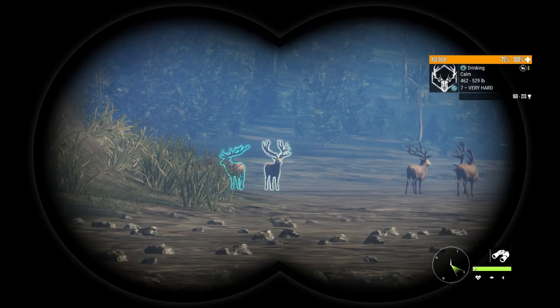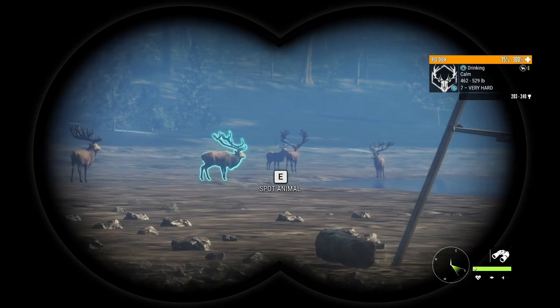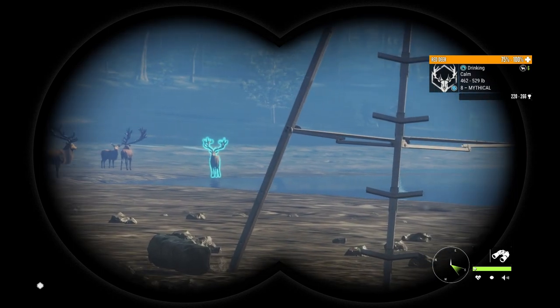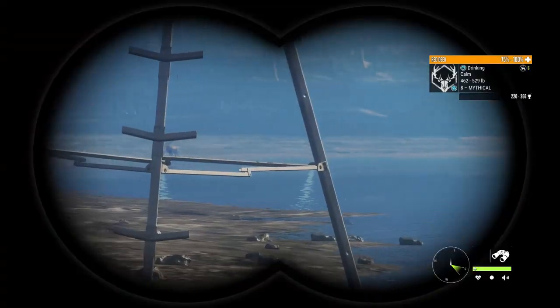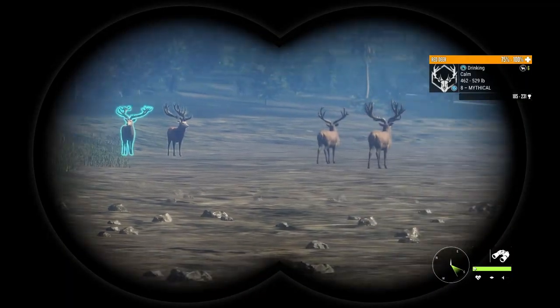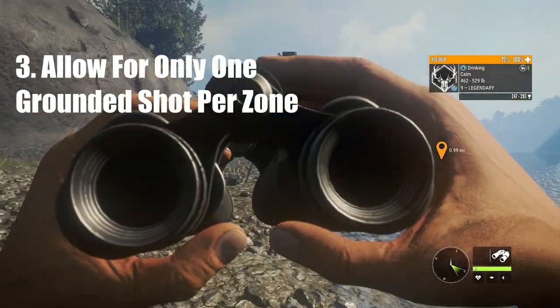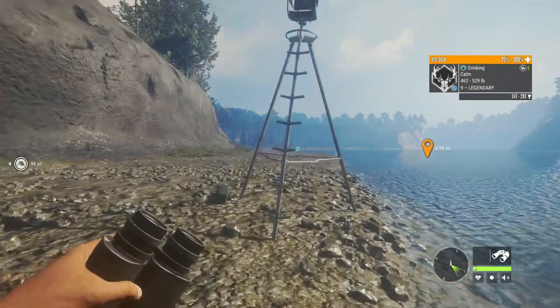Number two: never underestimate a good tripod or tree stand. For the longest time I wasn't using them at all, and was using other herd animals like fallow deer or bison to help remove hunting pressure after need zones had concluded. It's inefficient, though it does get you more money.